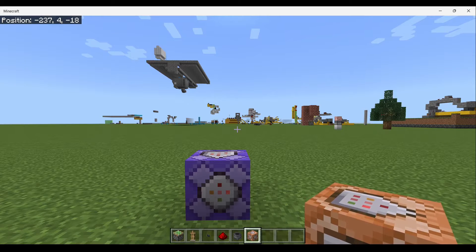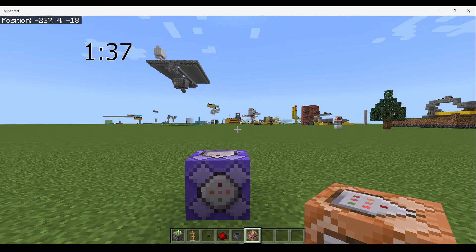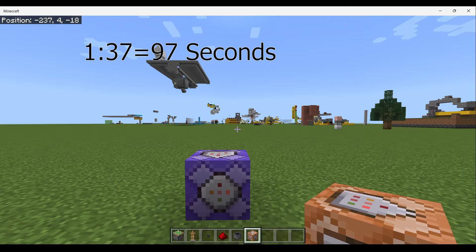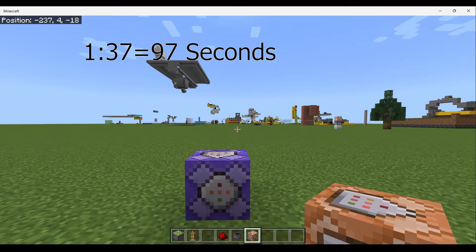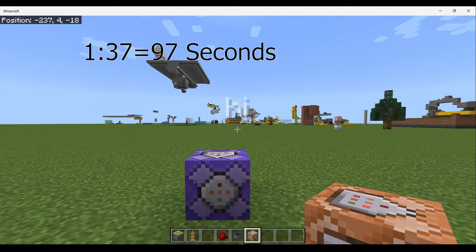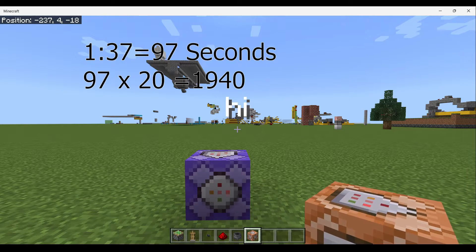First of all, you want to get your number. So I am going to do 1 minute and 37 seconds. Then what you want to do is figure out how long that is in seconds — in my case it is 97 seconds. Then you take that number of seconds and multiply it by 20. So for 1 minute and 37 seconds it is going to end up being 1,940 ticks, which is not too bad.